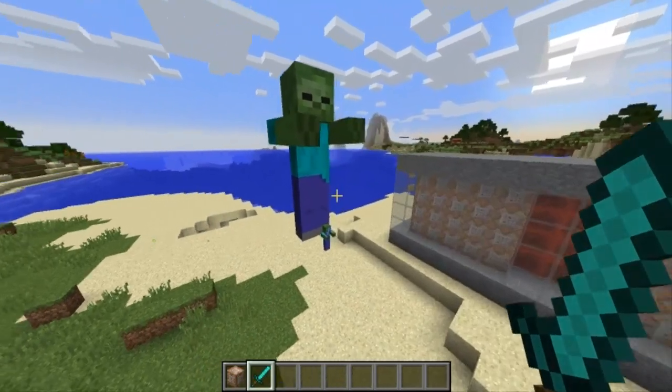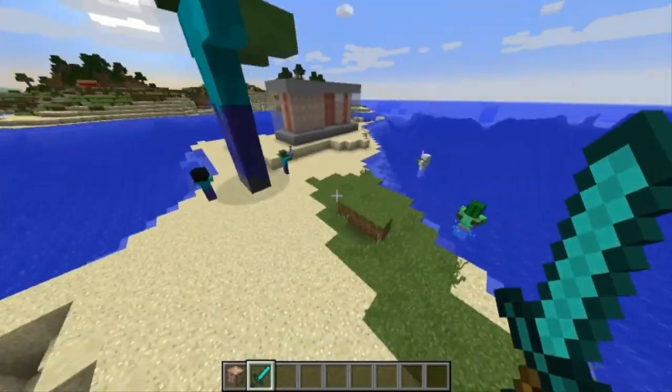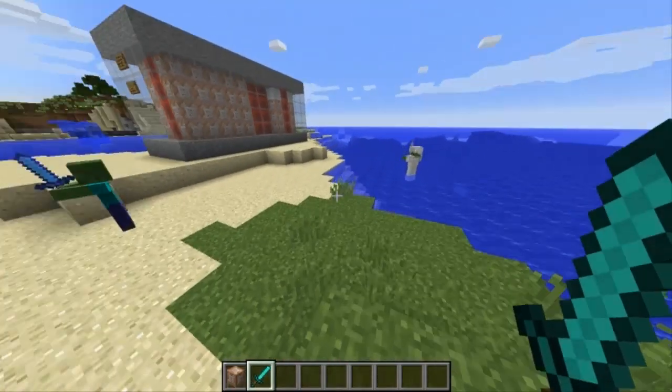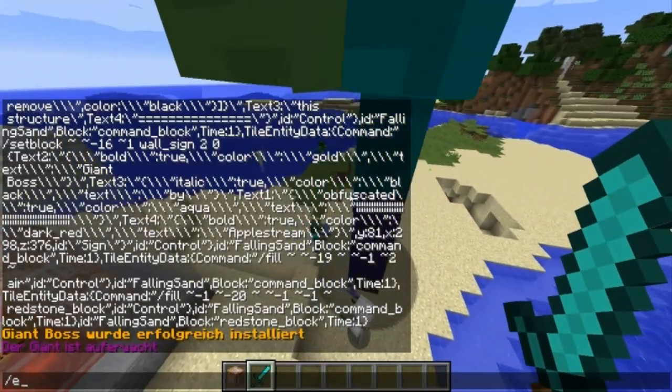Es ist halt einfach nur ein riesiges Zombie-Bataillon. Ich hätte ja gemacht, dass er Items in der Hand hält, aber wenn er die droppt, sind das winzige Items wie normale Items, und das finde ich blöd - da habe ich mir etwas anderes einfallen lassen. Jetzt kann man einen spannenden Kampf machen.